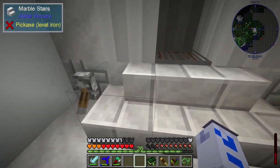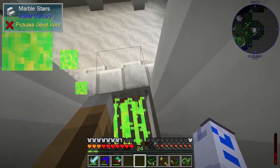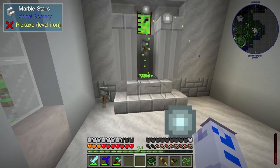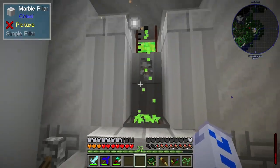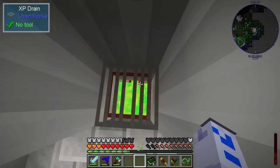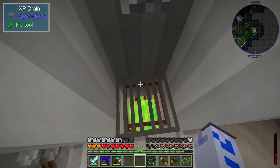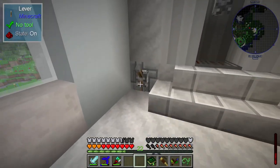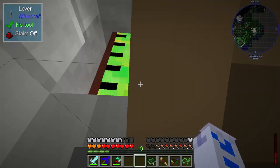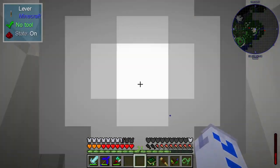Upstairs there's a bathroom with a shower that allows you to gain or lose experience. Standing in here, my level is currently dropping because all my experience is flooding out of my feet down through the grill at the bottom. With the switch in one position it drains into a bottom tank; I can flick the other switch and it will give the experience back to me as well.